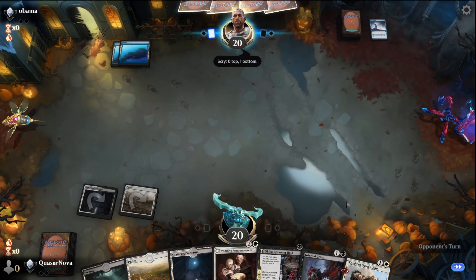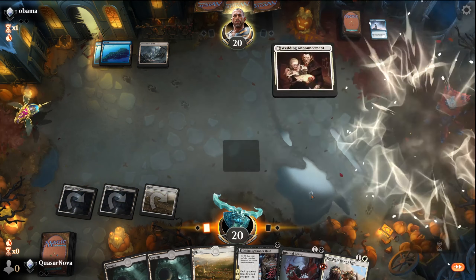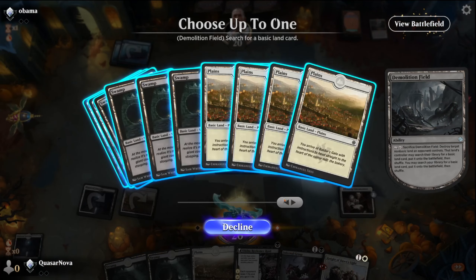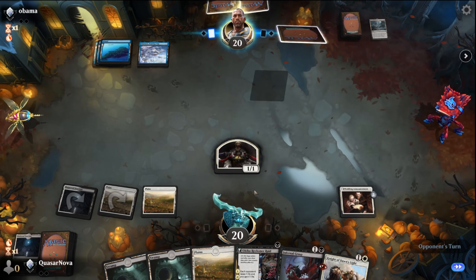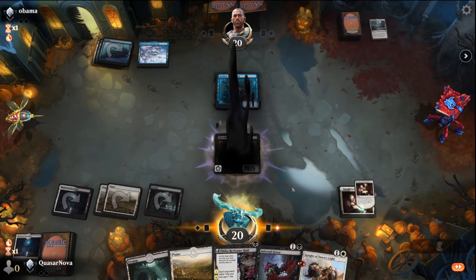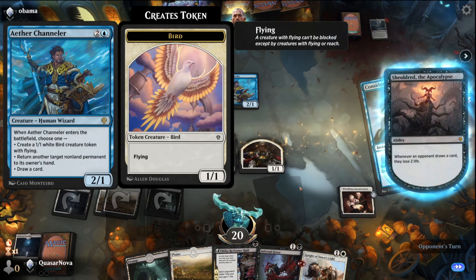So we're likely up against the blue Tempo deck. I'm going to go Wedding Announcer to get the enchantment down. I'll search for planes since we have a swap in hand. Demolition Field does not really affect us that much. There's a Shield Dread — that's something. Either channel or... that's a new one. So maybe this is a different Tempo deck. Not seen this before.